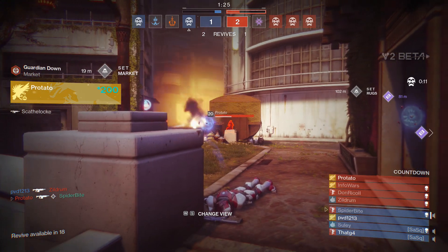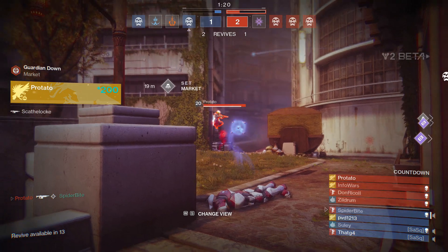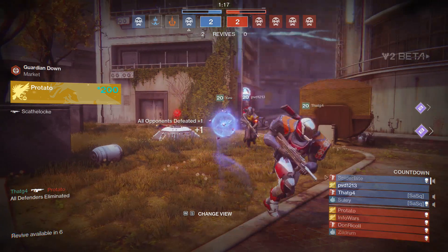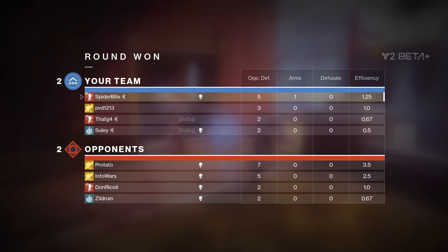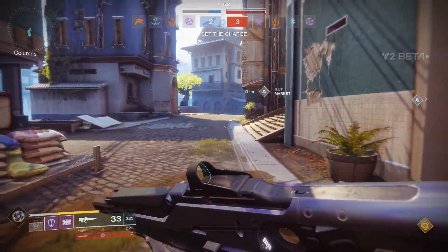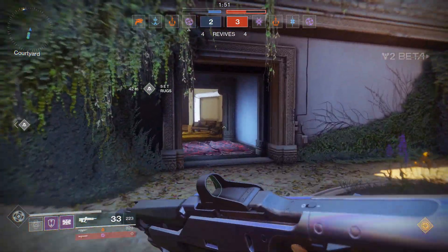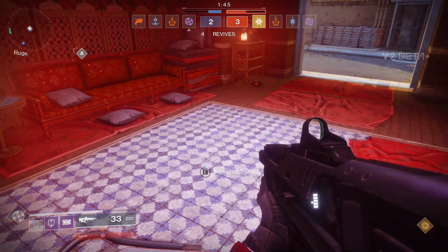If you're not quite level 20 by the time you finish the campaign, play some regular activities like strikes that do not have a weekly reset. Do not play any of the weekly reset activities, and do not salvage any gear along the way. Always have the highest power level gear equipped at any given time, because your drops are dependent on your current power level — if you're at 200, your drops should be slightly above 200.